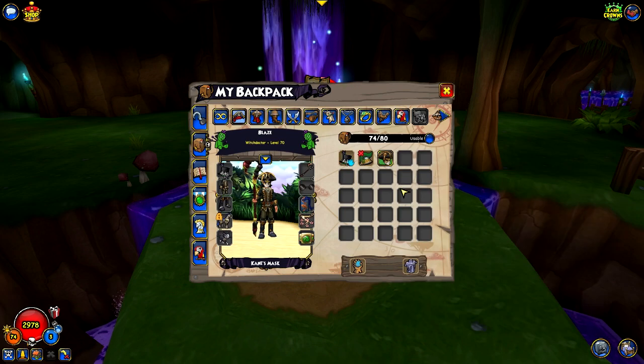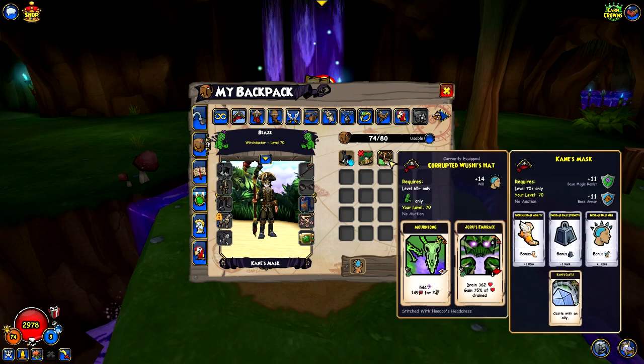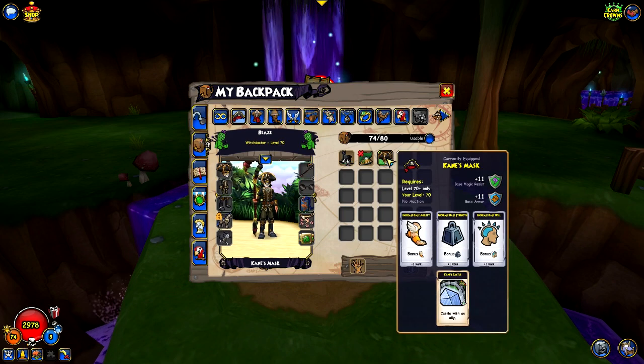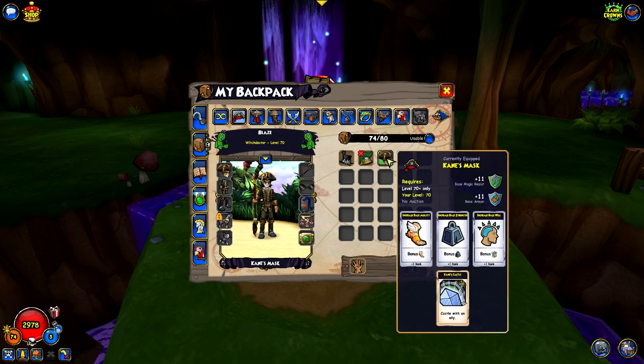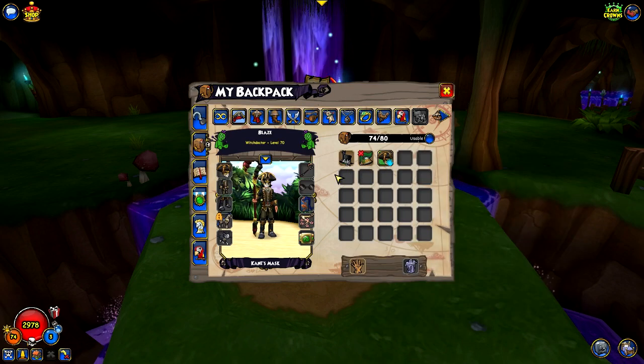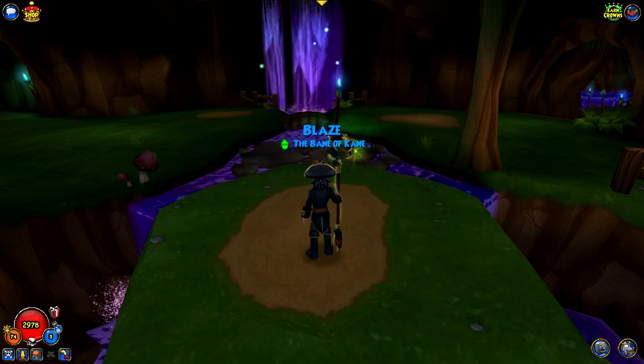We got Kane's Mask. Now, they added this after the update where they buffed the Queen, and we only got this one time as a drop. It is a really cool looking mask - it gives increase to agility, strength, and will. And then it gives the King's Castle, which you port to an ally and gives a reduction of 50% for damage. I've never really used it because I would rather use my Corrupted Wushi Hat. You'd probably use this if you wanted to get that King's Castle card, because that's pretty useful in certain circumstances.